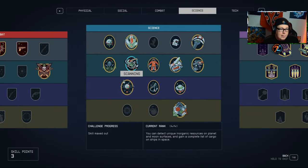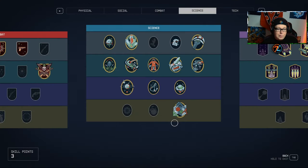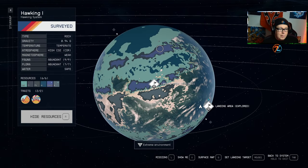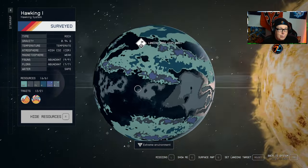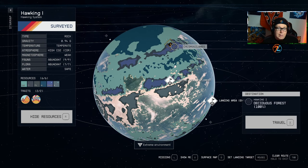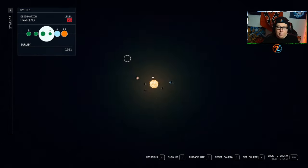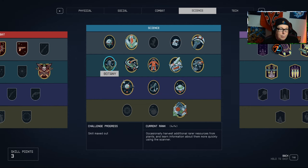The next skill to level up is Scanning. Once leveled, it will show you on the map where specific resources are concentrated. On some planets, certain minerals are very rare and instead of spending an hour randomly searching, the scanner will show exactly where that mineral is — then you can land on that spot and scan it within about 30 seconds. Very helpful.